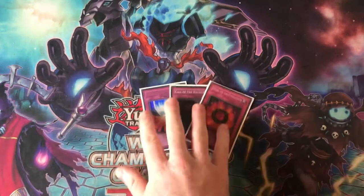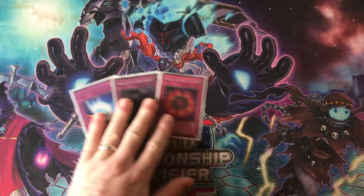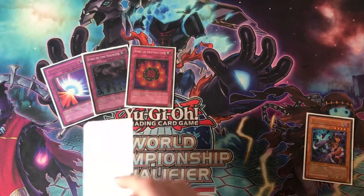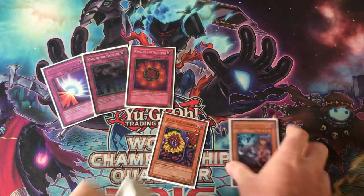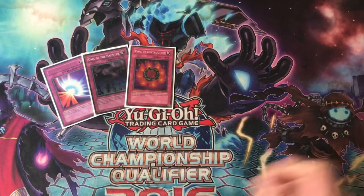We play three traps: Call of the Haunted, Ring of Destruction, and Mirror Force — you just gotta play these. Call of the Haunted is good to bring back Marionette, BLS, Sangan, and that kind of stuff. One other interaction I want to mention: on your end phase, you can activate Call of the Haunted to bring back Magical Plant from the grave. Then during your standby or main phase, flip it over — put a spell counter on something, and then utilize your Breaker or Marionette. That combo works with any flip effect in any deck that plays Call. And that is the main deck.